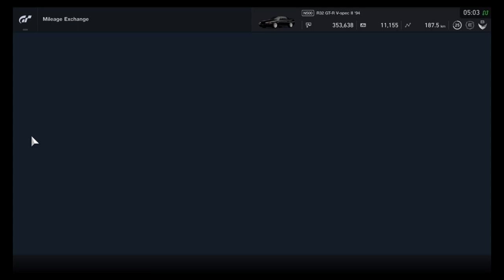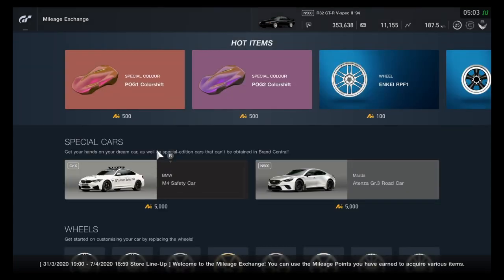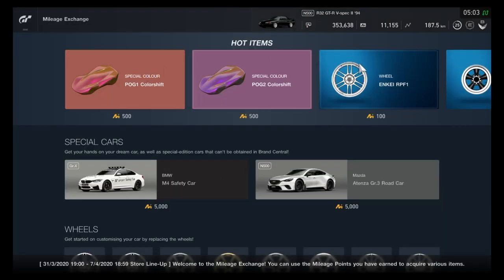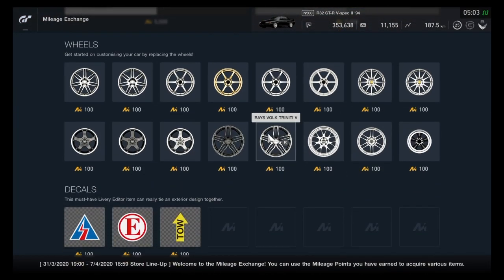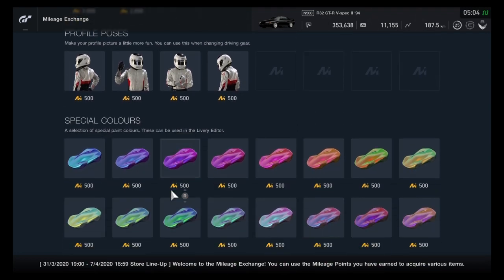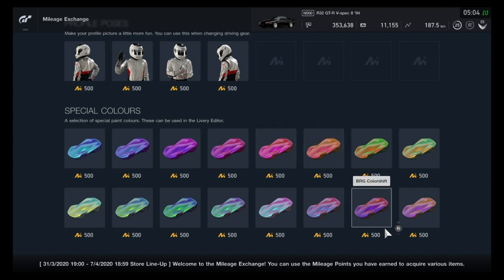It's in Mileage Exchange, which no one would expect — it actually took me a while to figure this out. Here you can buy a safety car, special colors, special wheels — heaps of different wheels — and you can change your helmet, your profile pose, and heaps more different colors.